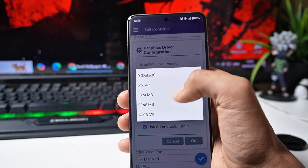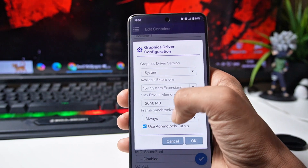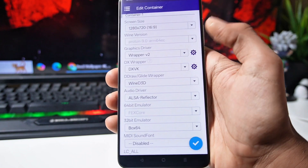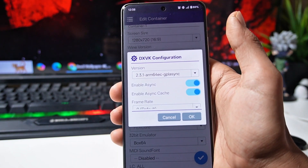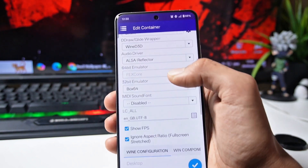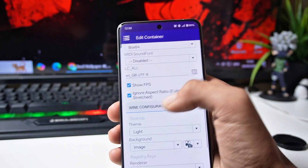In max video RAM, I have kept 2 gigabytes — you can set it according to your device. After that you have to set the frame screens to always on, then click okay. Now go inside the DXVK settings. The stripped and all versions are given for low-end devices, but here I have selected 2.3.1 ARM64 EC. Then scroll down and select Box64 in 32-bit emulation, and below that turn on full screen stretch.